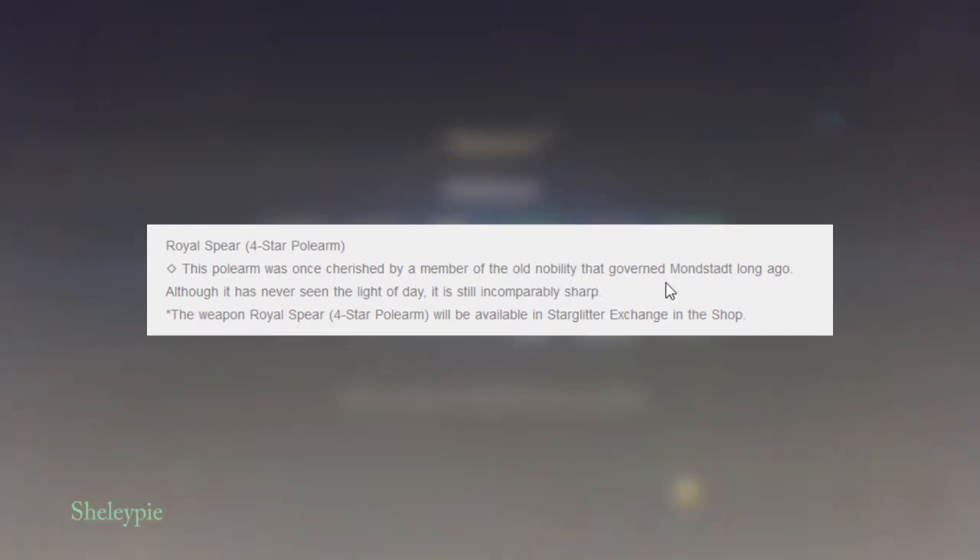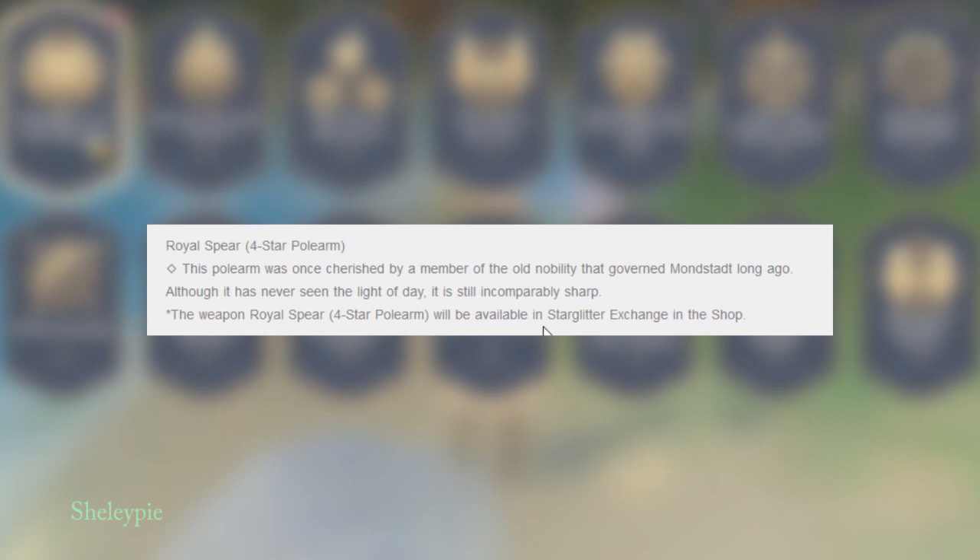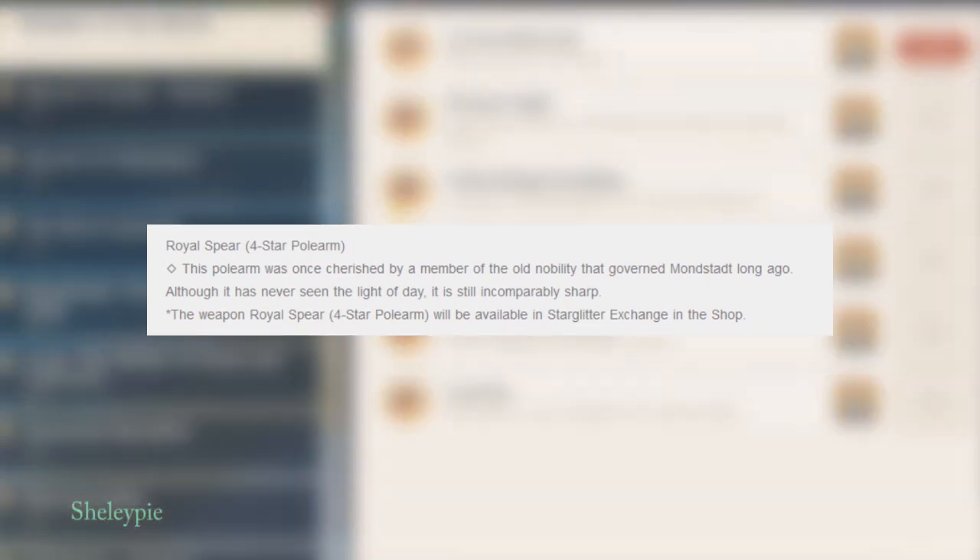The Vortex Vanisher polearm and The Unforged claymore will be available in subsequent event wishes. The other weapon is the Royal Spear, a four-star polearm once cherished by members of the old nobility that governed long ago. Though it never saw the light of day, it still remains uncoveringly sharp. The Royal Spear four-star polearm will be available in the Stardust Exchange in the shop.